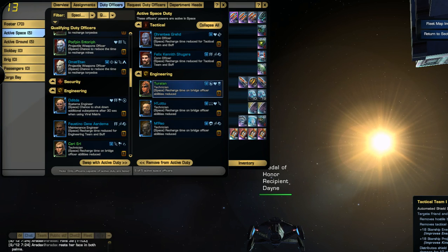It gives me more projectile weapon damage and plus 8% in attack patterns, and it routes power to the shield that is getting attacked. If I combine it with Transfer Shield Strength, Science Team, and the auxiliary batteries, I'm a shield tank. These technicians allow most of the recharge times to be cut short — sometimes by up to 15 seconds.